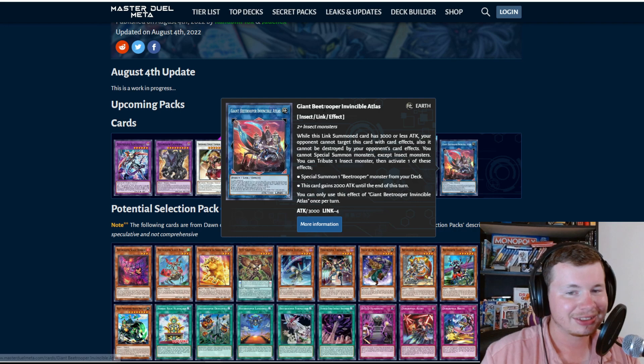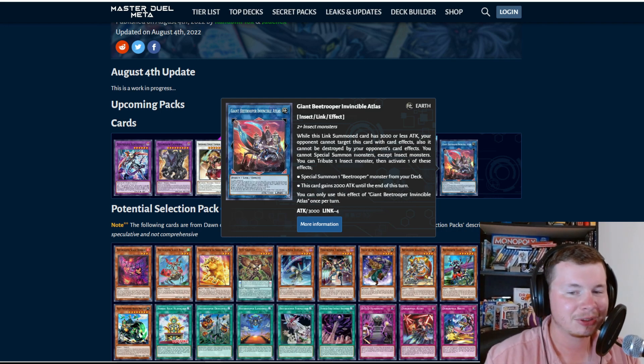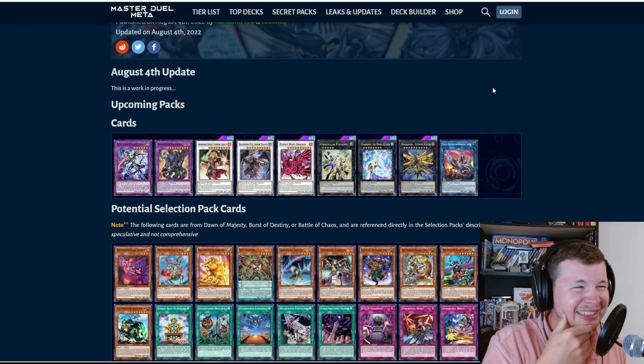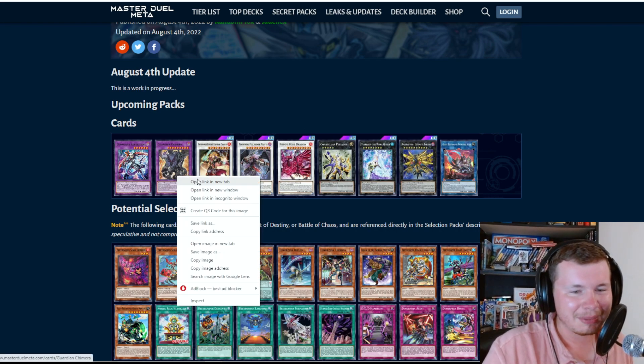We're definitely getting the Giant B Trooper — this card is really good. While this link summon card has 3000 or less attack, your opponent can't target it with card effects and it can't be destroyed by your opponent's card effects. You can't special summon monsters except insects. You can tribute one insect monster, then either special summon one B Trooper from your deck or this card gains 2000 attack until end of turn. The deck is so good at spamming monsters, and you can search Maxi, so it's gonna be really crazy with Maxi in the game.